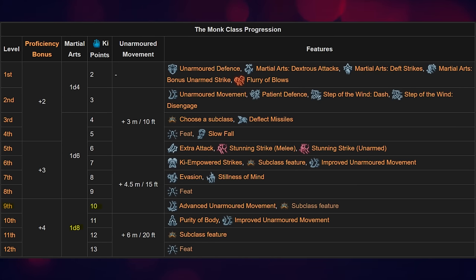One thing unique about monk is the fact that you actually have martial arts scaling. What this means is every few levels your fist attacks will scale in damage — 1d4 to 1d6, all the way up to 1d8 starting at level 9.